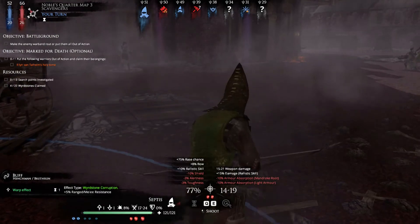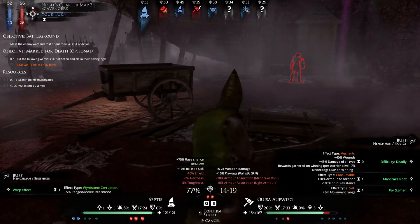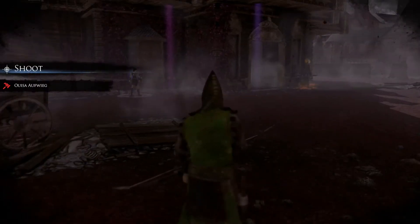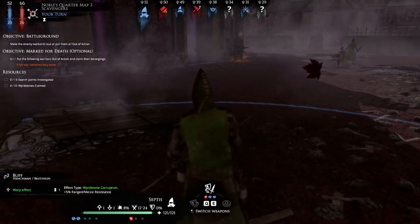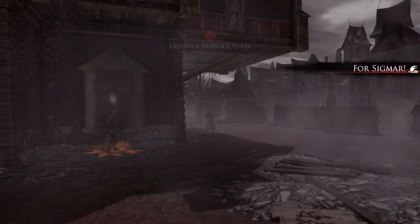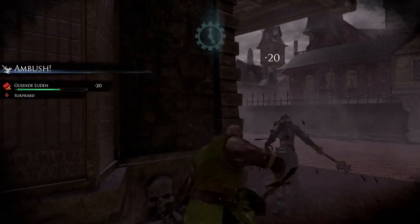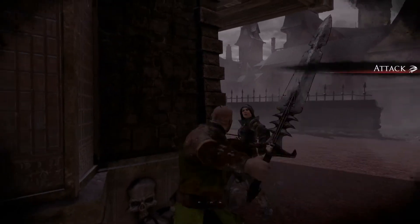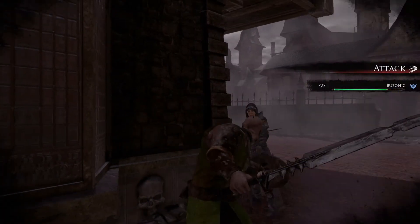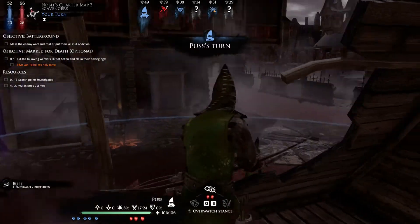Let's bring Septus over here — take a pot shot at that one. Miss. And switch. Let's see how this goes — as planned. Surprise, and a miss. Nice. We just have one more attack. And dodge in heavy armor — oh man.